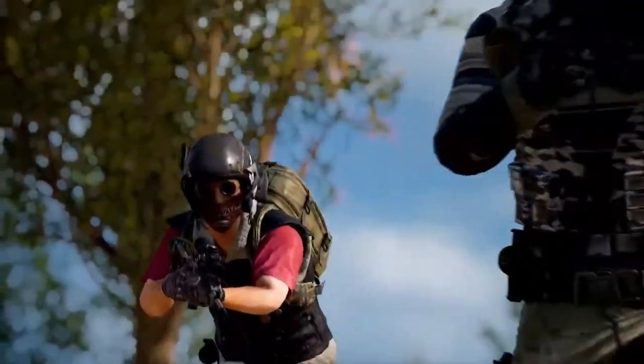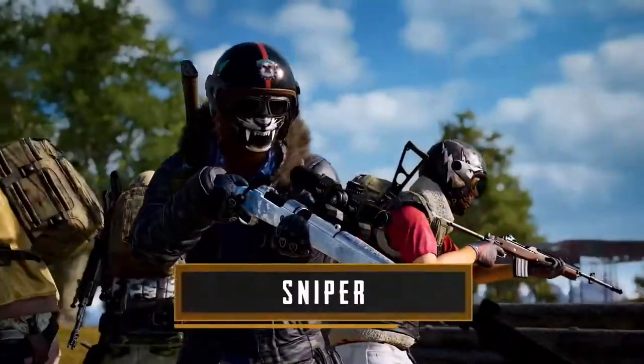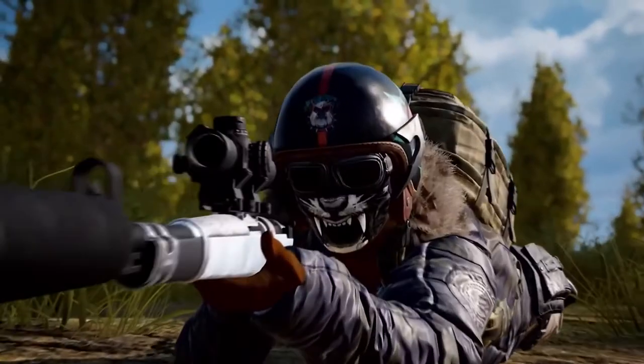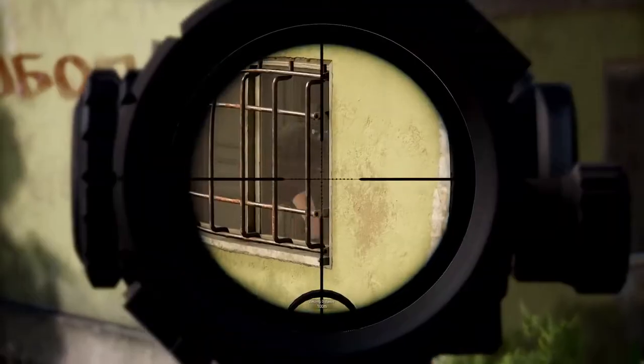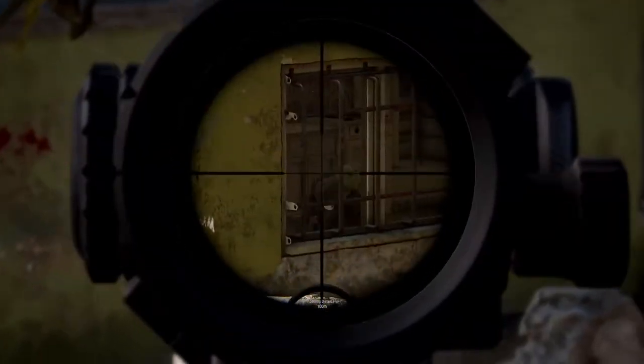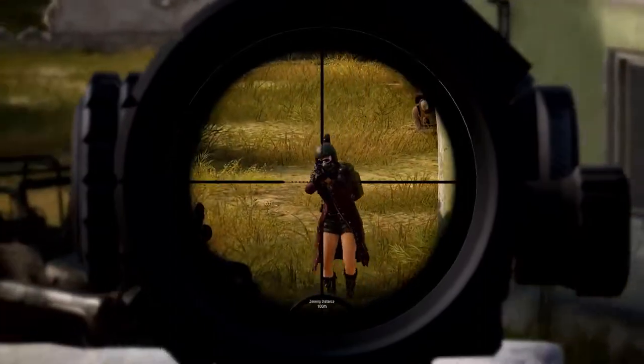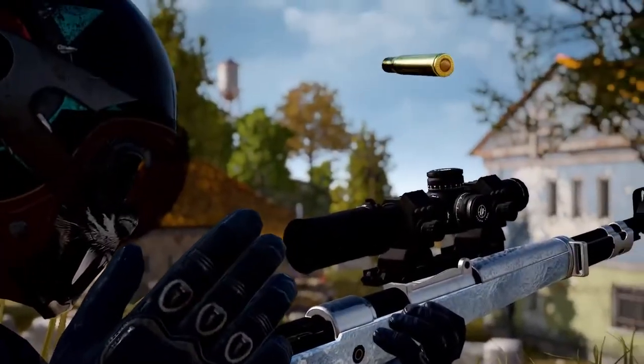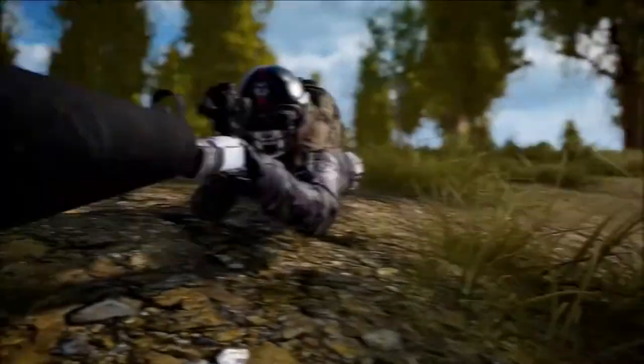Which brings us to our next squad member: the sniper. Communication is also key for the sniper, as they relay all the information they gather about enemy numbers to their team — two of them on the first floor. If the sniper is spotted, they need to be able to assassinate the spotter quickly and quietly, so a sniper rifle with a silencer should be their best friend.